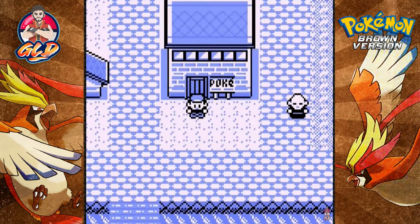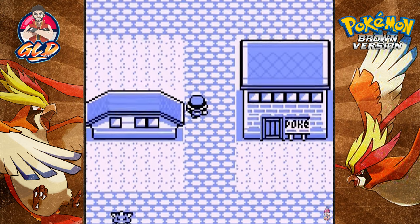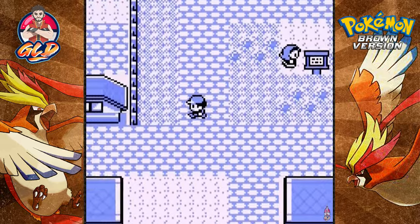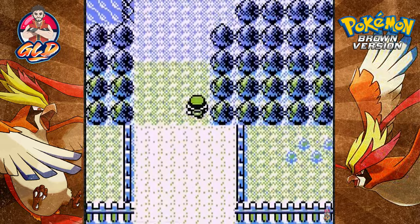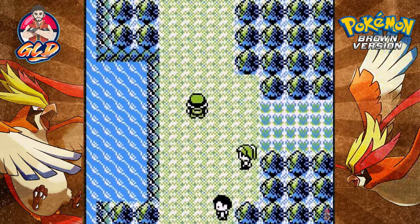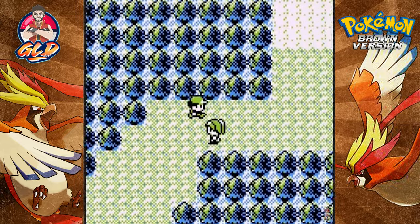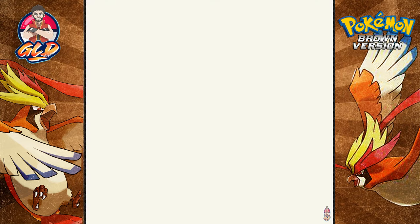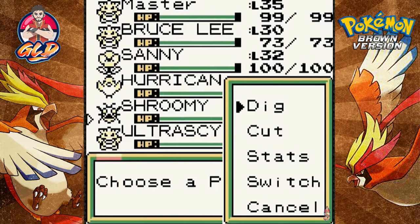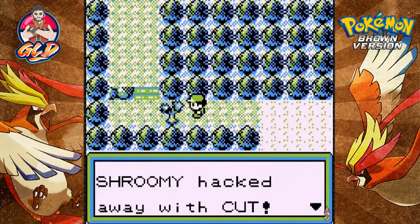What's up guys, it's me your host Draven, and welcome to another episode of our Pokemon Brown walkthrough. In our last episode we had an impromptu visit at a mansion, and people were talking about a virus scan, which gave me the indication that we needed a virus scan to get through.